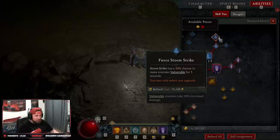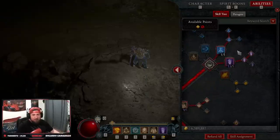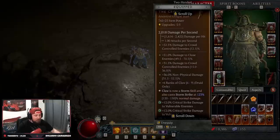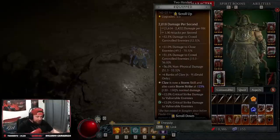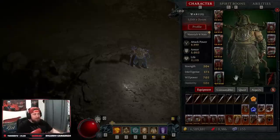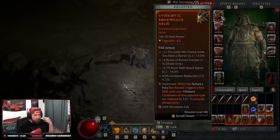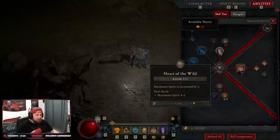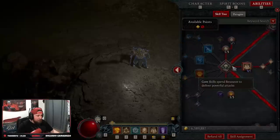We're going Storm Strike into Fierce Storm Strike to make enemies vulnerable — vulnerability is very important. Then we max out Claw into Wild Claw. The reason we can do this is because of our Great Staff of the Crone: Claws is now a storm skill and also casts Storm Strike at 123 normal damage. This lets us double-cast storm skills to reset our earth skills, giving us cooldown reduction via Symbiotic Power.